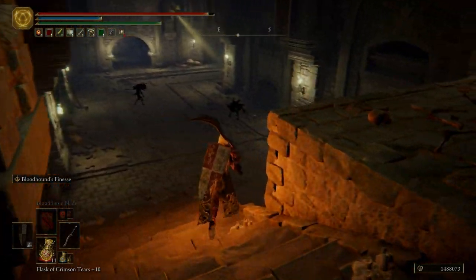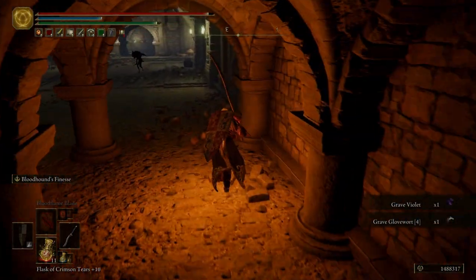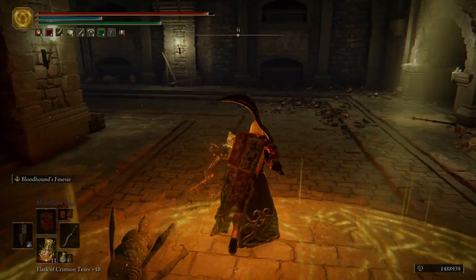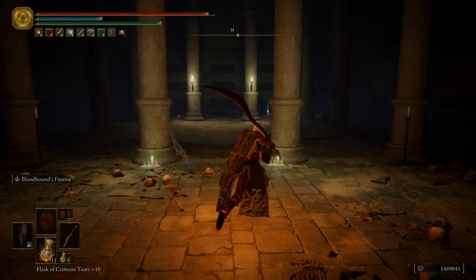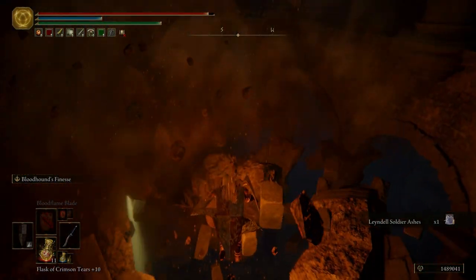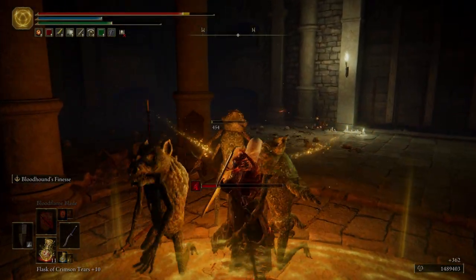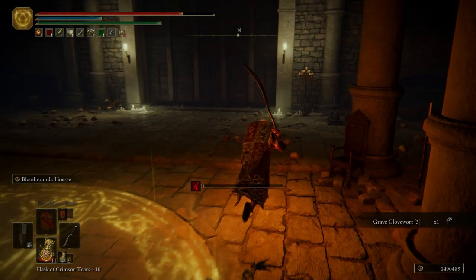Over here, we're going to have some more imps. We're going to hop down right here, take this guy out, and try not to get hit by the imp — because we can't hit them, but they can hit us. Come over here to the light. We're going to come down this hallway. Be careful, don't step in the middle there — it will break on you. We will step in the middle in just a second. First, we want to grab the Liondell Soldier Ashes, and then we can drop down. We want to turn around immediately — we have some imps coming at us. And then right over here, we have a lever to pull.